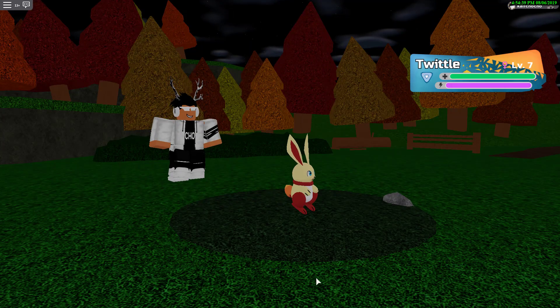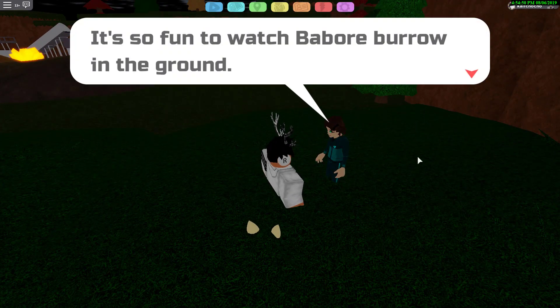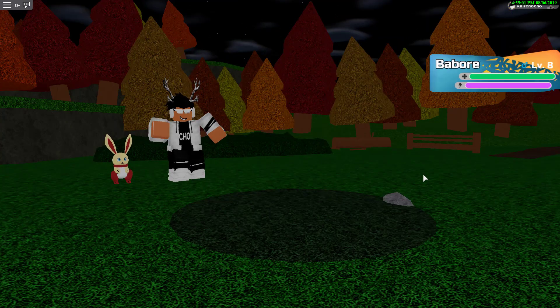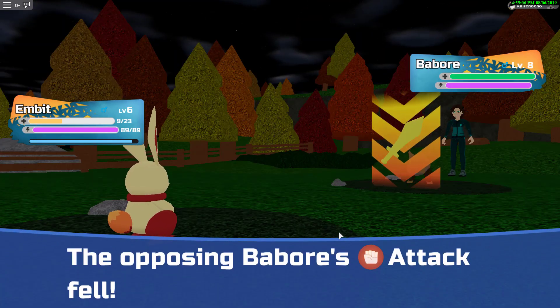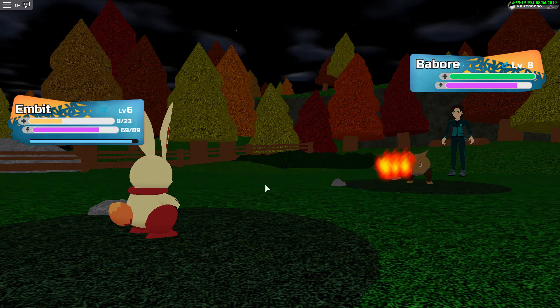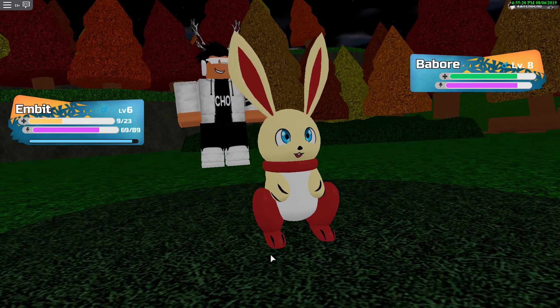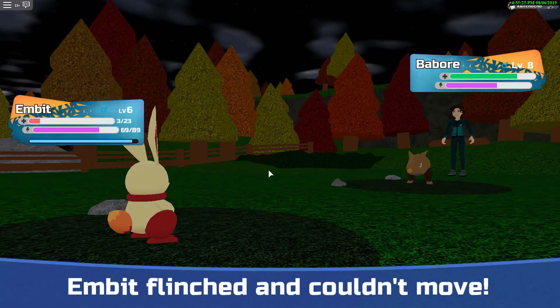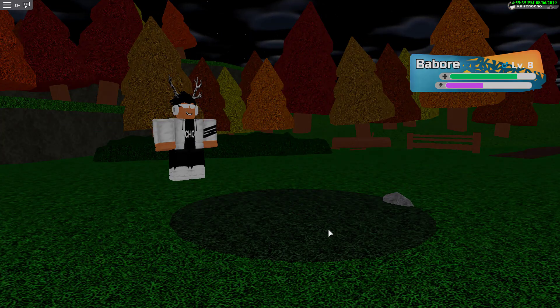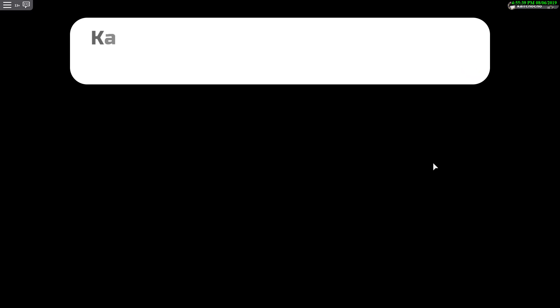There's also a trainer right there who has a Babo — click yes to re-battle her and she'll throw out her Babo. If you fight a trainer whose Lumian gives a certain training point, you will receive that training point. However, this trainer also has a Propane, and Propane gives defense training points, so you might not want to re-battle this trainer if you're only after health. It's probably better to just hunt for the Twilight in the wild.